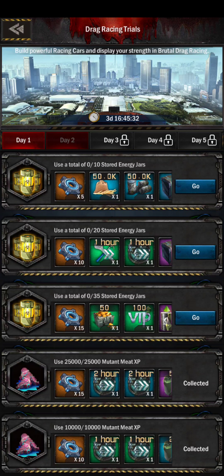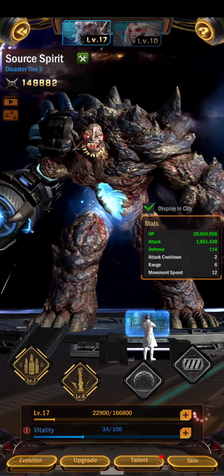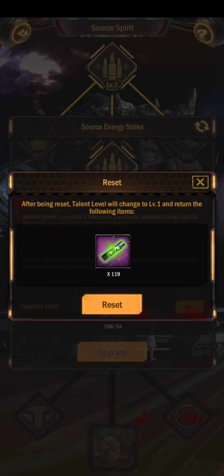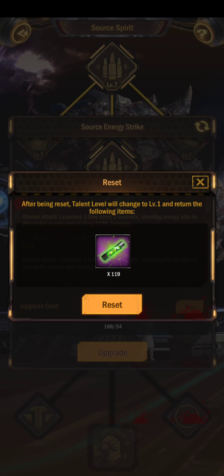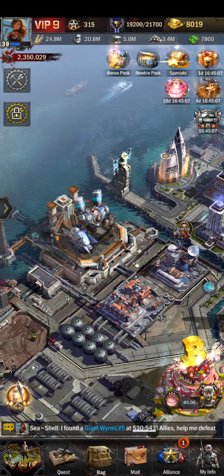We can't do the stored energy jars, and what's frustrating is that you really can't use 10, 20, or 35 — the only way you can use it is 50. Unlike talents, you could go to your talents and reset them to get some talents back, but the loss is 20%, so that's a pretty high loss and not worth these rewards for this event.